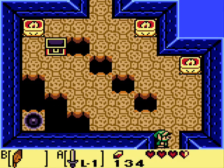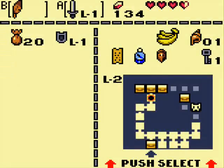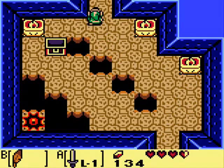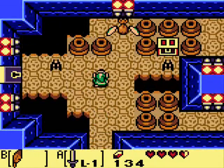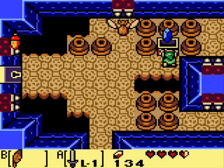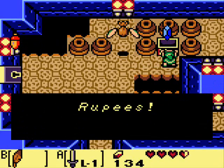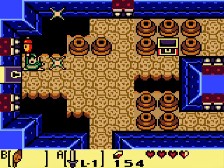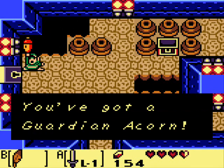If we check out the map, it looks like a jar, or a bottle. I want to get these 20 rupees here, and I want to get this magic powder, because we're going to need it in the next room. Although Guardian Acorn certainly doesn't hurt matters.